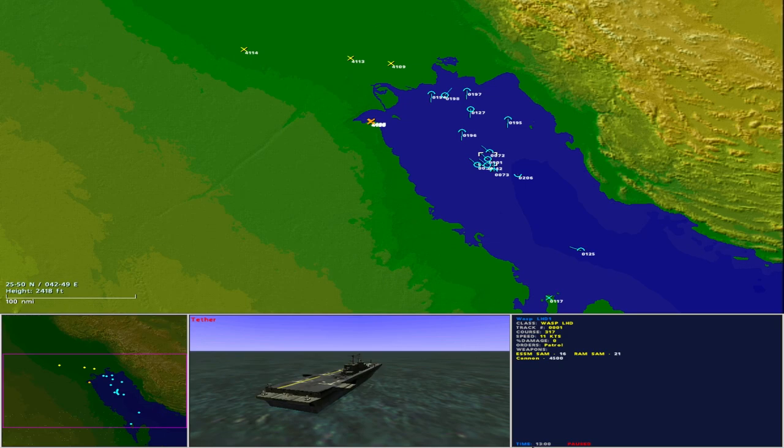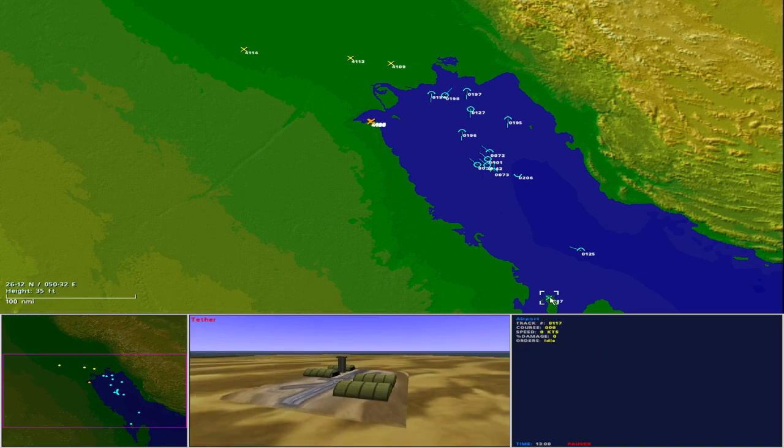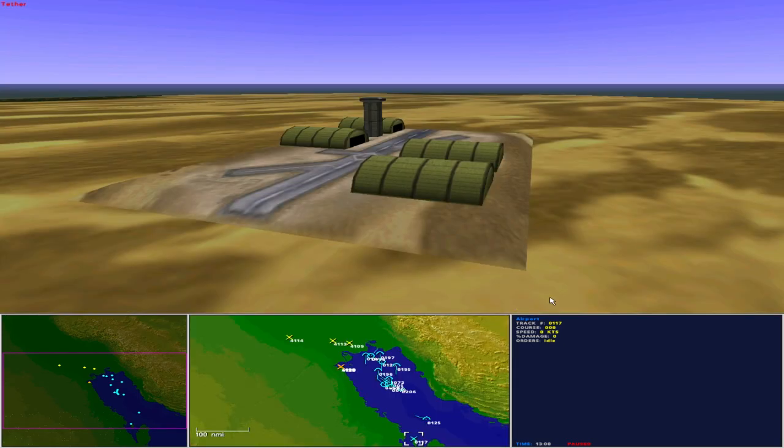Taking the Gulf clockwise from the bottom: Qatar; the island of Bahrain with the US fleet base; Saudi Arabia on the western coast; Kuwait, indicated by the orange crosses; Iraq at the head of the gulf, indicated by the yellow crosses; and Iran to the eastern side of the gulf.